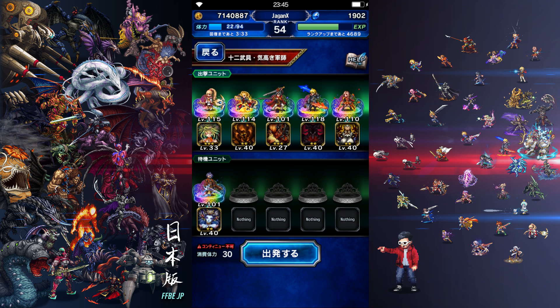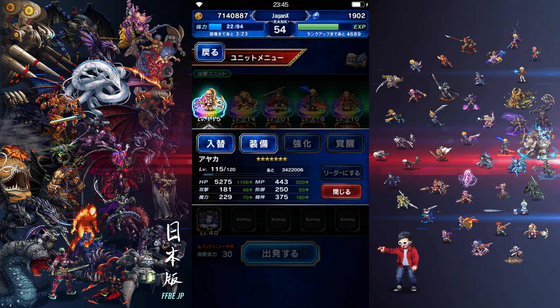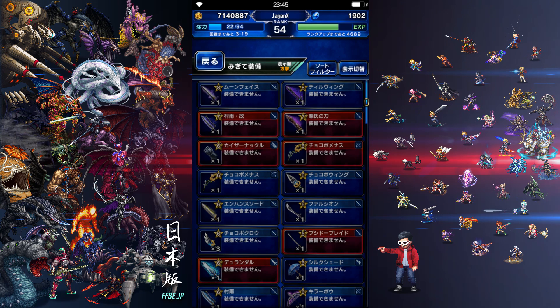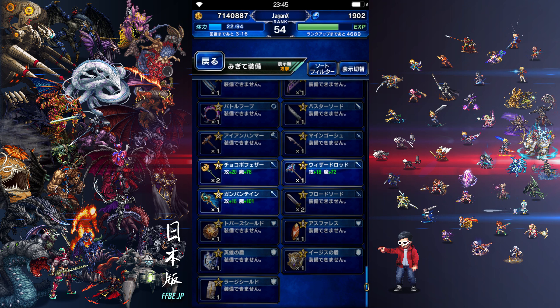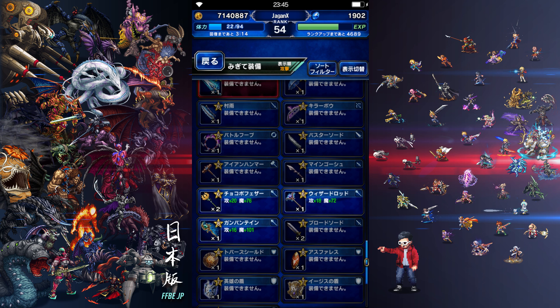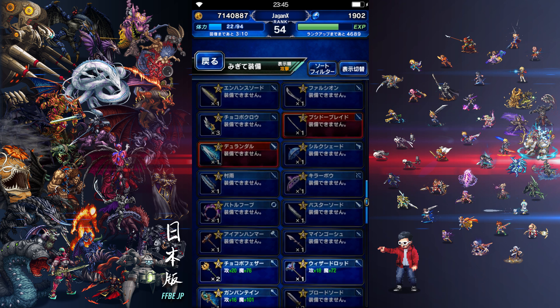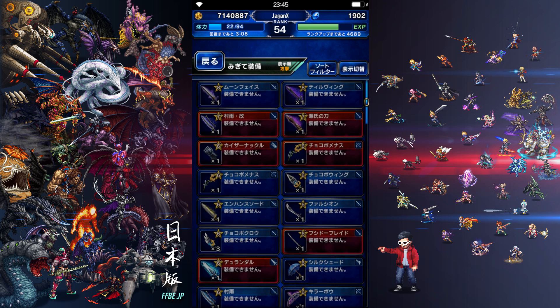I have my team set up — this is my seven-star team. These are the only relevant and leveled-up units I have. They're not geared up for Sheraton at the moment, so let me quickly go through my gear and give them some stuff.